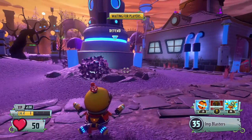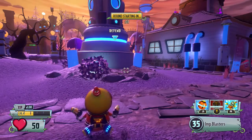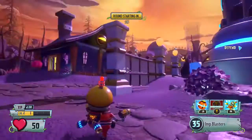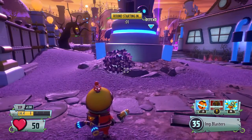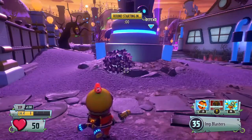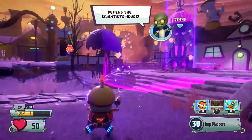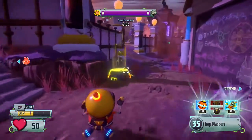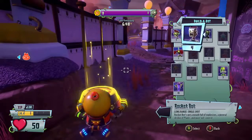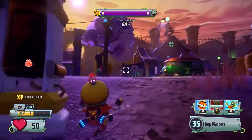I'm on the zombie side and I'm doing the turf takeover mode. We're defending. I was really hoping that we were going to be attacking, because I think attacking on turf takeover is going to be when the Imp is most useful. The way he works is he's really weak — his weapons aren't particularly strong and he only has 50 health. That's pretty awful. Compared to all of the other characters, it's pretty rubbish. So he dies really fast.